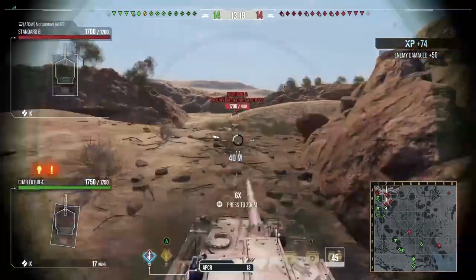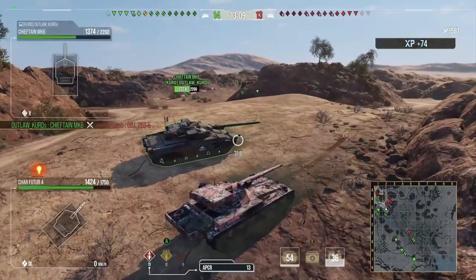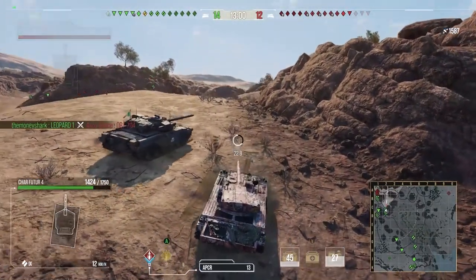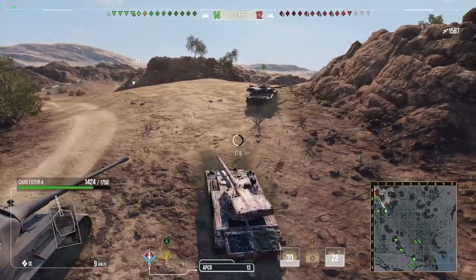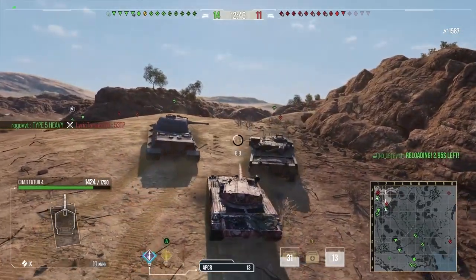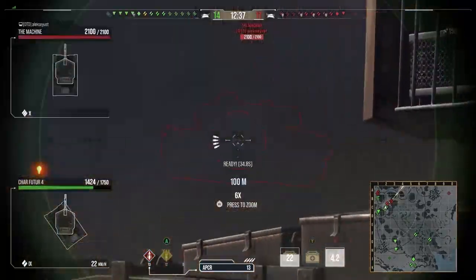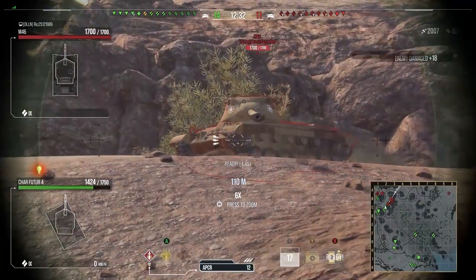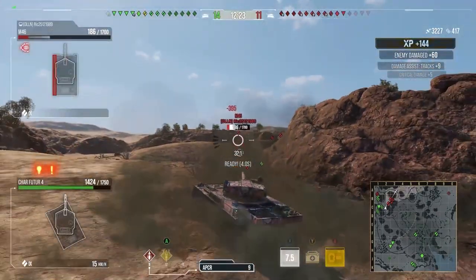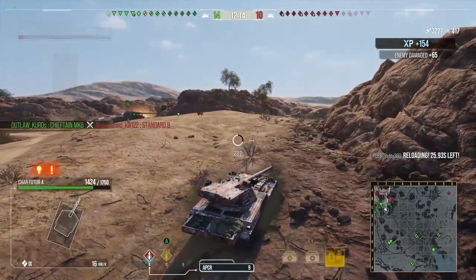We manage to get a couple of shells in - two into the 268 Version 5 which is nice. Instead of firing that last one shell we do the full reload to get a complete clip, because the likelihood is it's not worth taking a hit for one shell of damage. We want to deal a good chunk when we go in next. We're now loaded and get a shot into the side of the Mäuschen to hopefully track him - and we manage to keep him perma-tracked as an autoloader. I accidentally burned the food early but we get some good damage.